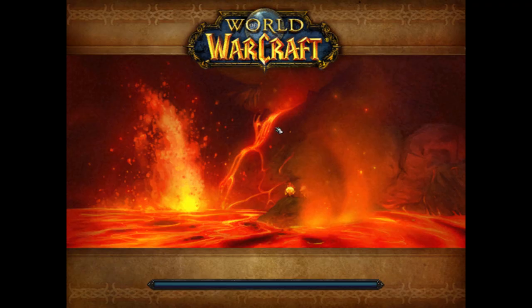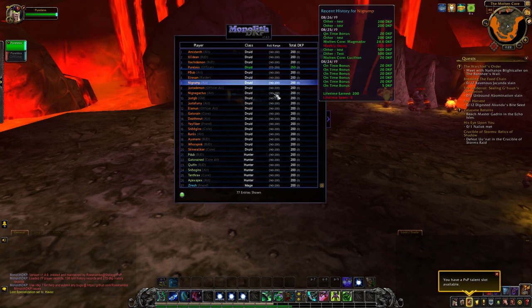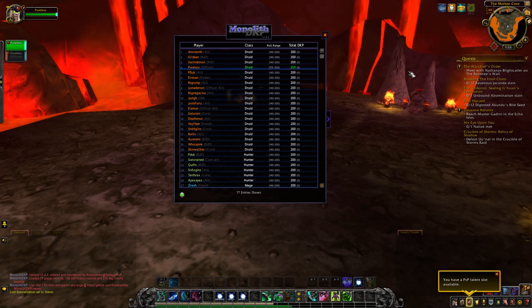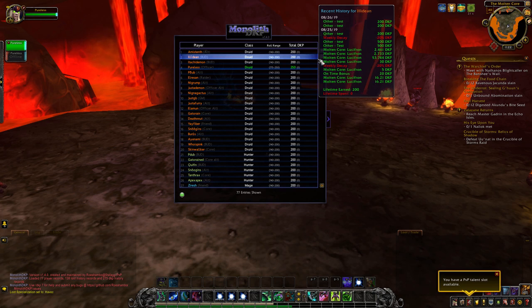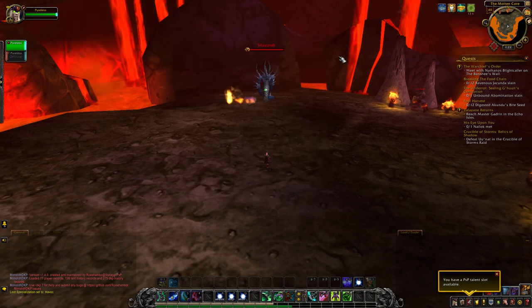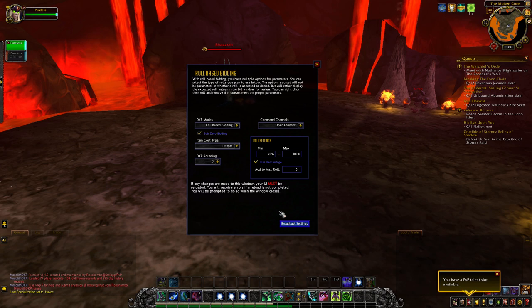You have to reload any time you change anything in there. In roll mode, there's an additional column in the roll bid that shows everybody what their roll range would be based on the criteria in the DKP modes window. For everybody else to see that, you will need to broadcast all the settings once you're done. To do that, go down here and click the broadcast settings button. I'd recommend using broadcasts when you're at a raid, when everybody that needs it is online and available to receive it.